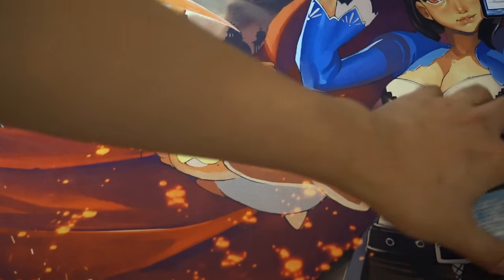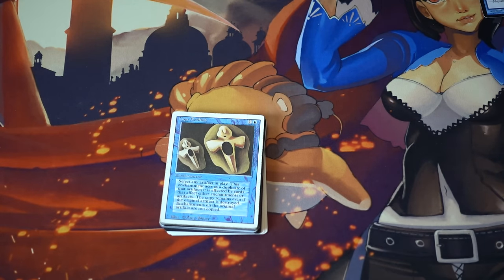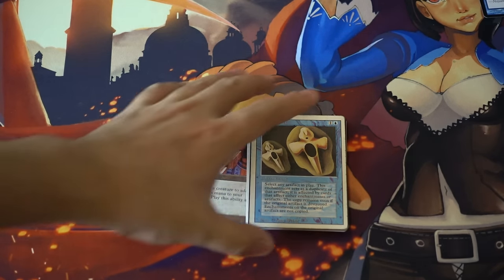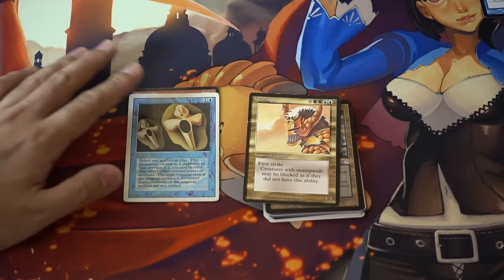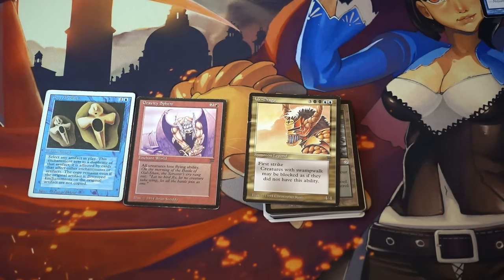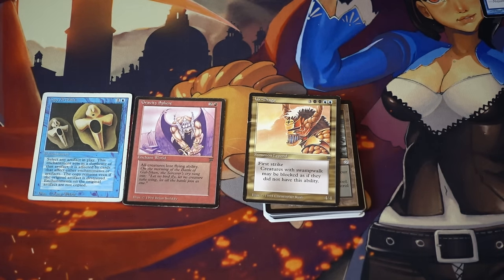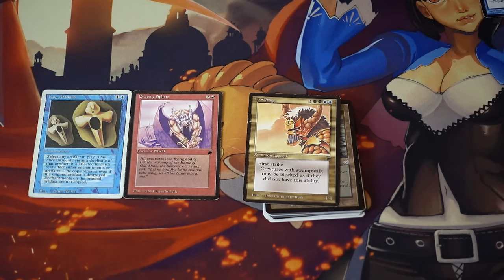Hey guys, today I'm going to show you a very awesome flea market haul. Unlike some other flea market hauls we've been doing, this one actually has a card worth quite a bit of money — kind of a lottery ticket. I did not realize it was worth that much until I checked. The card is obviously this one: Gravity Sphere, a red enchant from Legends. All creatures lose flying abilities, so combined with Moat it just locks your opponent out of the game.